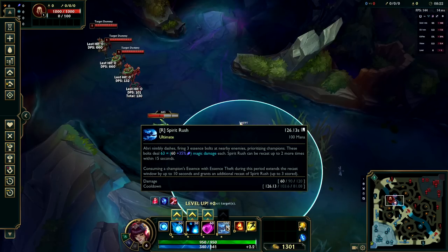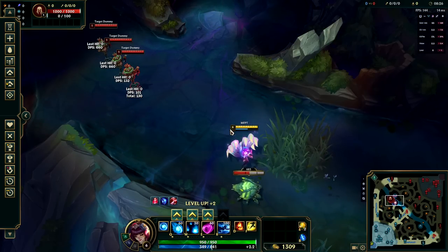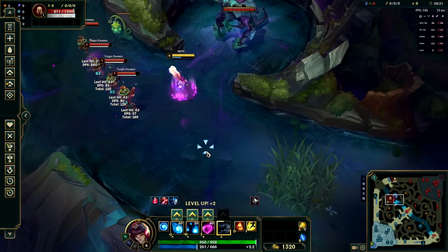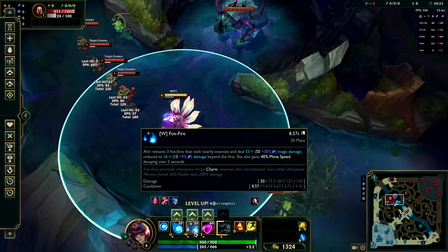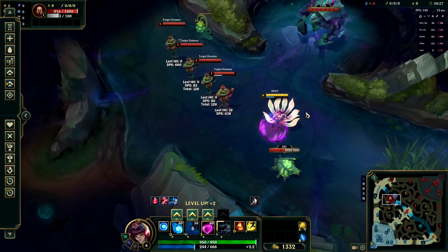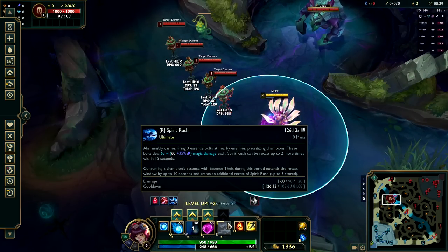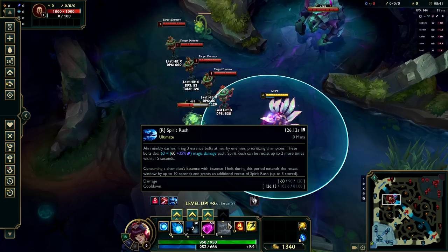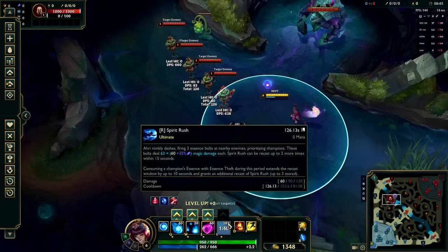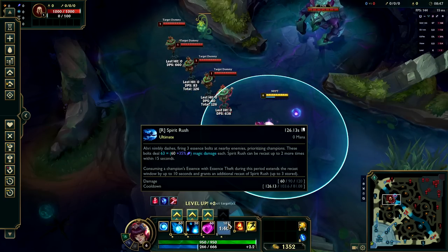At level 6 we unlock Spirit Rush, our ultimate ability. This allows us to dash up to three times on a single charge and deal damage to nearby enemies, very similar to the way that Fox Fire does by sending out missiles at targets. However, if we get a kill while using Spirit Rush, it will give us additional charges up to a cap of three.